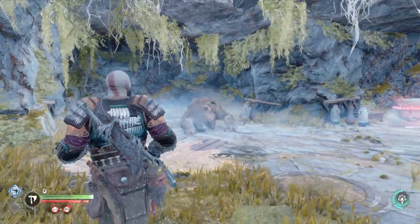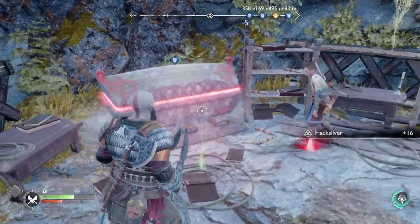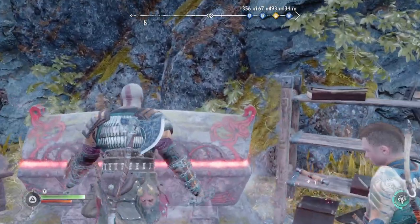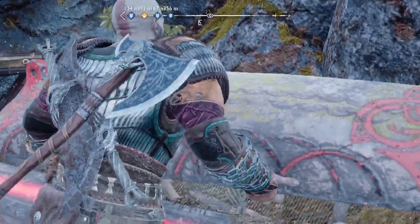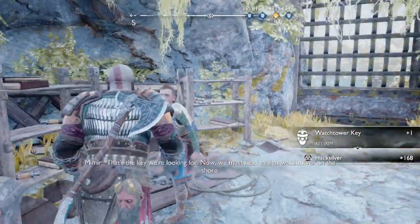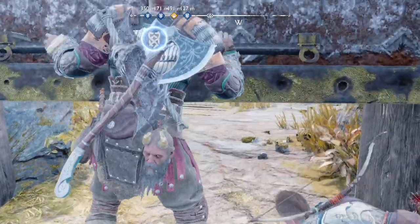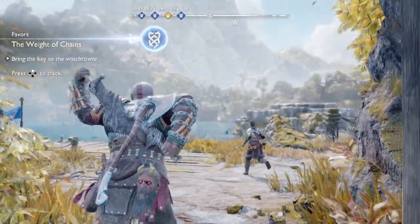I'm going to skip me killing this because it takes a little while. After you defeat the boss, you can blow up these vases if you want for some money. Otherwise, just open up this chest over here and it will have the key in it, as well as some hack silver. So you grab the key — then you're done for this part. You're going to open this to get back out, and now we're going to head back to the island we came from to go open that door.